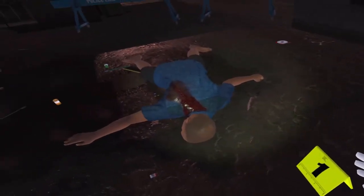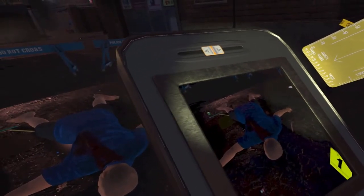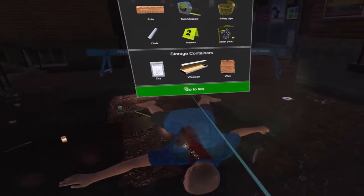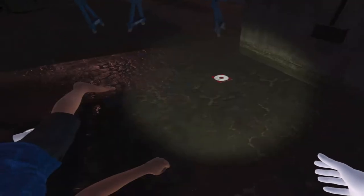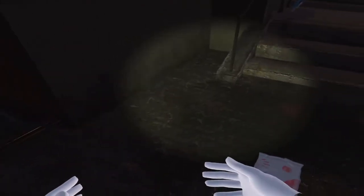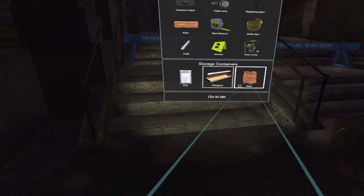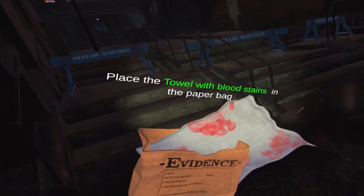Let's go a little bit further back and take another photo. So, let's now secure the weapon — the weapon goes there. Let's pick up the weapon. I am playing this seated; you probably want to play standing, but I don't want to crouch down. So let's put the knife in the container. Boom, goes to evidence. There's something here — this might be probative. It may not be. This looks like a dirty city, so who knows, this might just be trash. But let's just assume it might be. Let's put the towel with bloodstains in the paper bag.